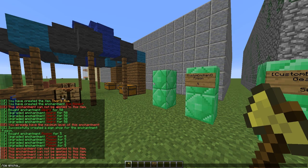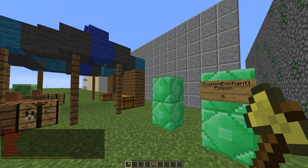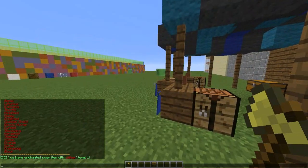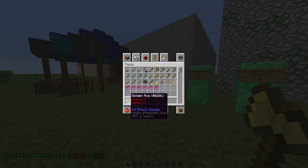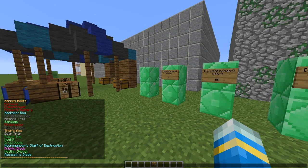So the command is 'c enchant' followed by the enchant name. You can get a list of enchantments by doing 'c list enchant' to see which ones are available. Let's go for the wither one — 'c enchant wither' will add the wither effect to your item. If you put a level number afterwards it will apply that specific level. You can also do 'c list items' and then 'c item' followed by the item name to get any of the custom items.